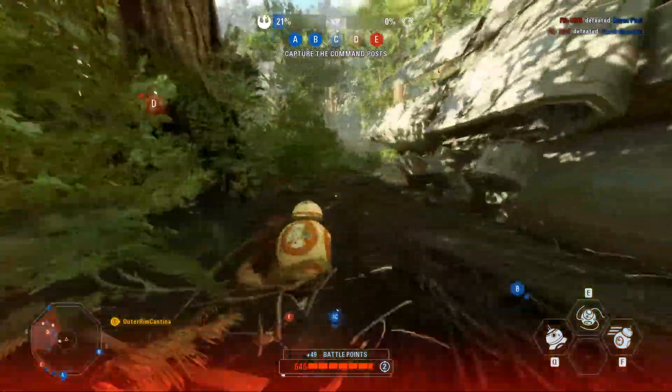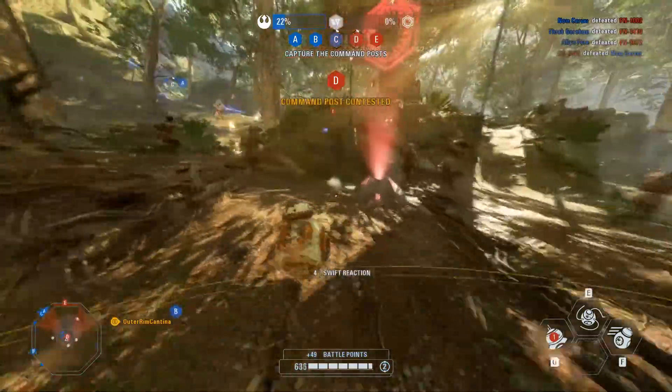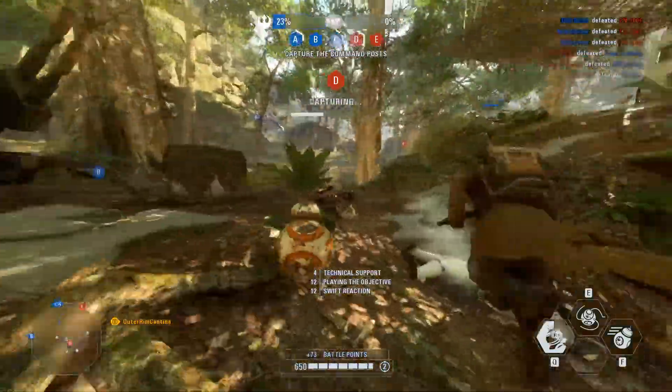The brand new droid heroes offer a unique playstyle from both the saber and blaster heroes currently in the game. BB-8 is more suited for an offensive playstyle on the light side, while BB-9E is more suited for a support role on the dark side.